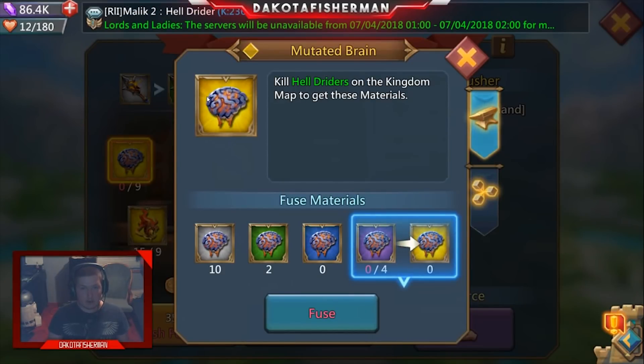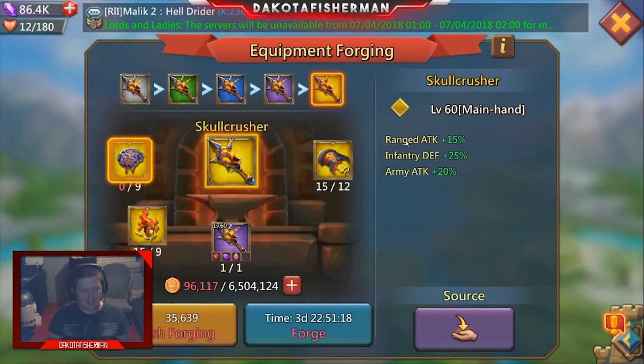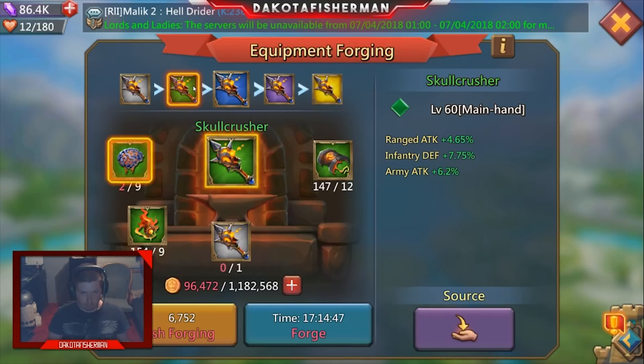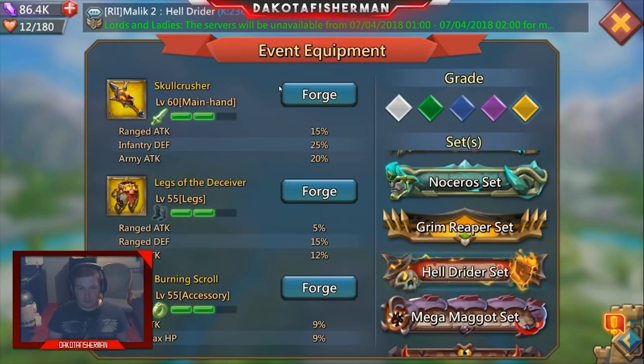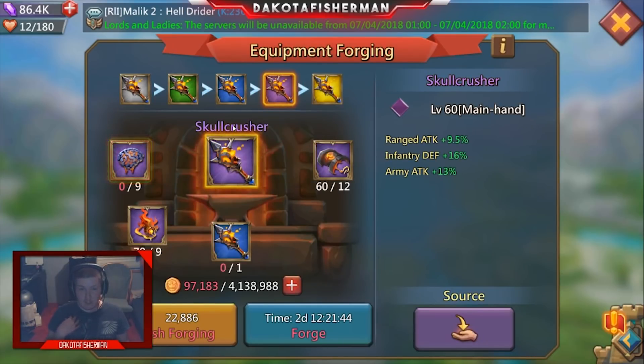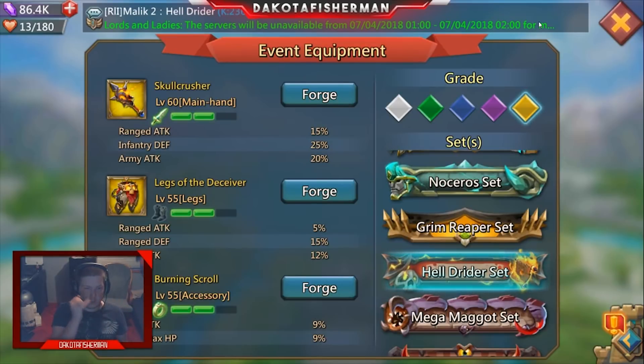The main difficulty with these monsters is that the rares are not easy to obtain. Getting these stats takes a lot of time and usually money. The average player can get to green and then stop, because blue gets harder, purple is really difficult, and gold is another level entirely. I personally have a purple skull crusher because between a purple Frost Wing sword and a purple skull crusher, I prefer the skull crusher all day — it helps immensely with range attack and infantry defense, and that army attack boost complements a range player very well.